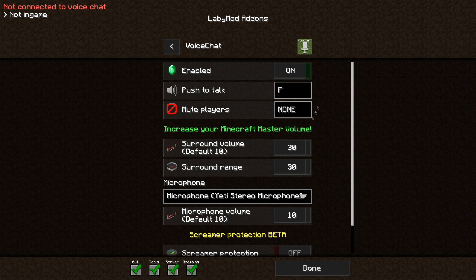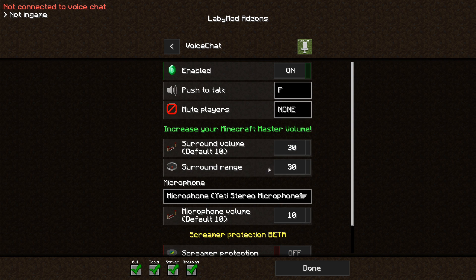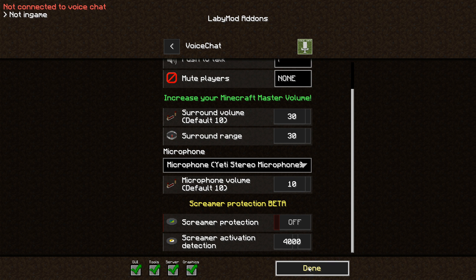The next thing you want to do is set up all your key binds. These are my recommended settings — for screen protection I turn that off, but you guys can do whatever settings you want. This is just my recommended setup.